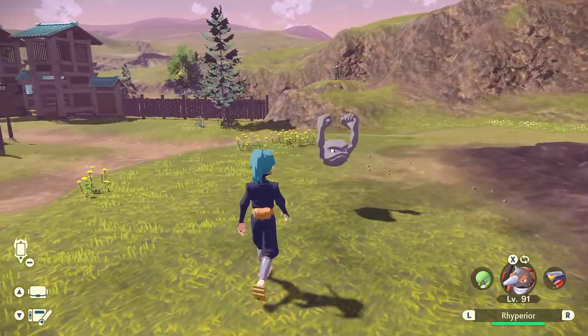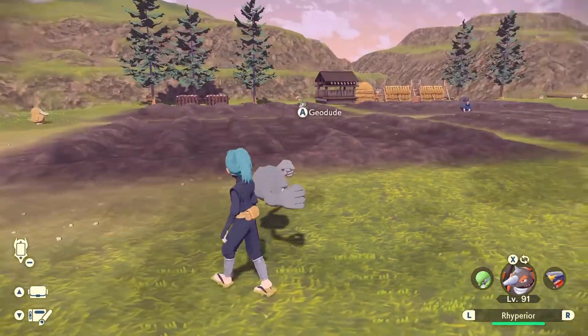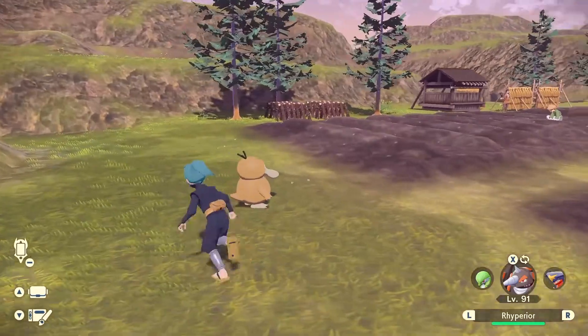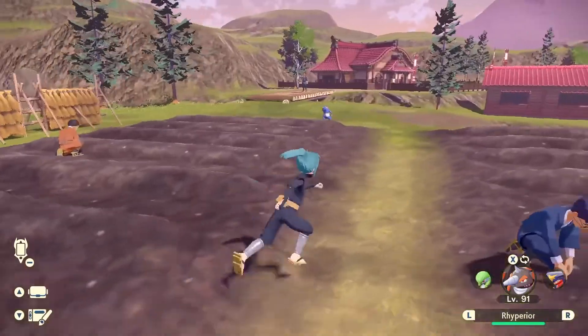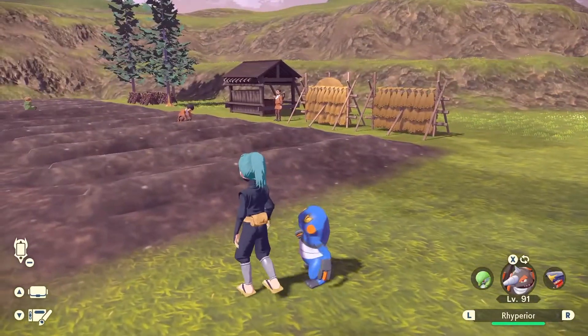During the requests, you will first need a ground-type Pokemon to unlock the first plot. To unlock the next plot, you're going to need a water-type Pokemon. And for the final farming plot, you're going to need a Pokemon that knows the move Rock Smash.